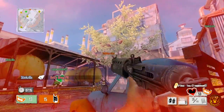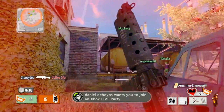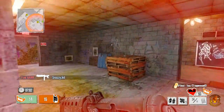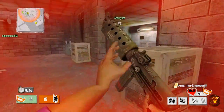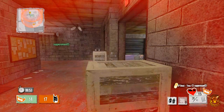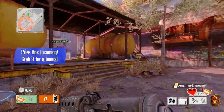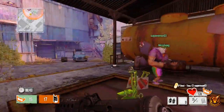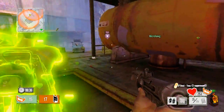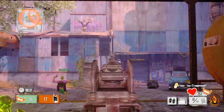Especially in team deathmatch, situational awareness is really important. But right here I'm finding that the motion sensor is just absolutely amazing to use. I know it's cheap and frowned upon in COD, but here in Gotham City it's an amazing helpful piece of equipment that will rank you up fast. I've been using it every game — I get at least 20 plus targeting assists per game with this small motion sensor, it's unreal.